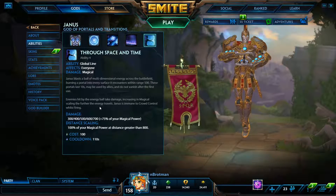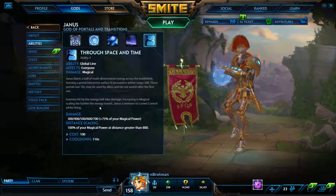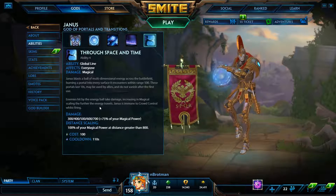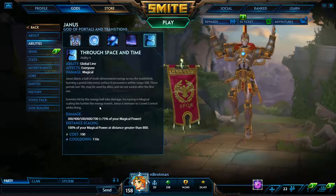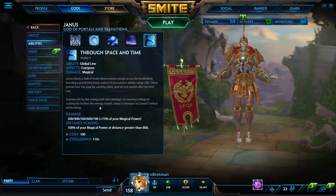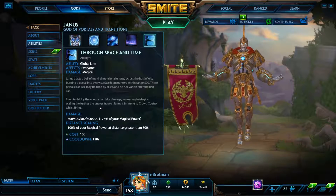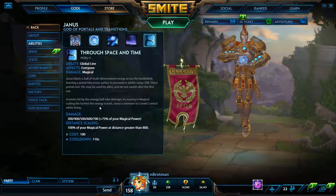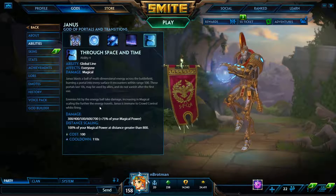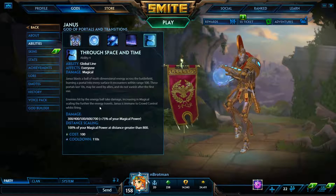Janus makes the best rotations bar none — it is so hard to defend from his ganks. He can go to duo or solo to make power plays, and he can get teammates out of a sticky situation by throwing them a portal through space and time. If a team fight is going poorly and someone gets picked, you can throw his ult and completely disengage your entire team to a better spot. The character is very strong and I think he will be strong forever.